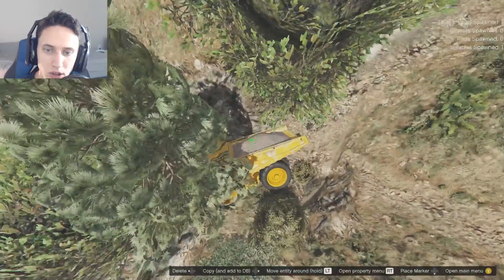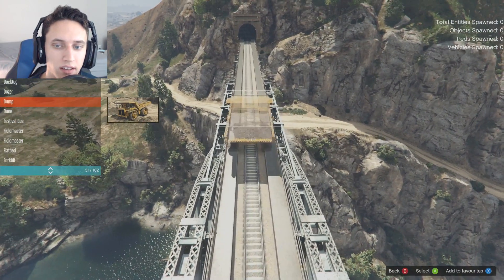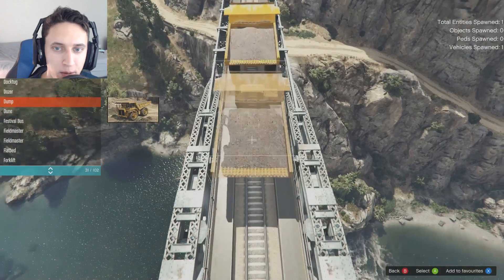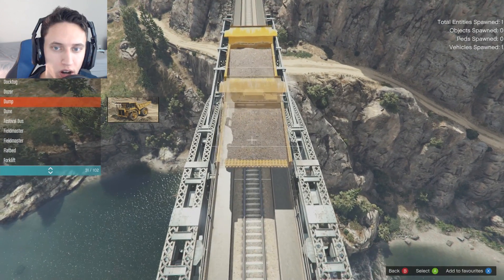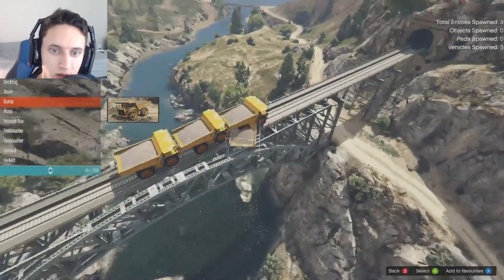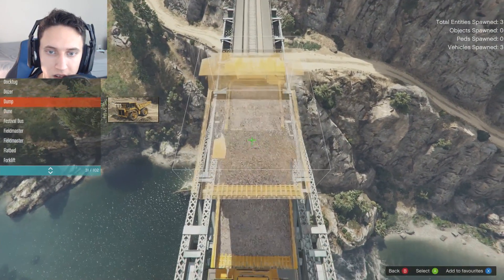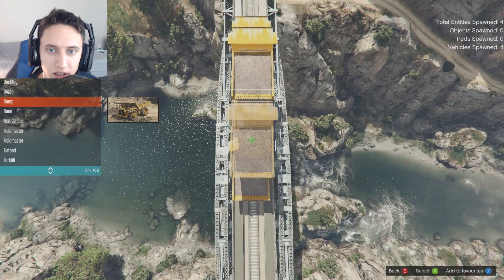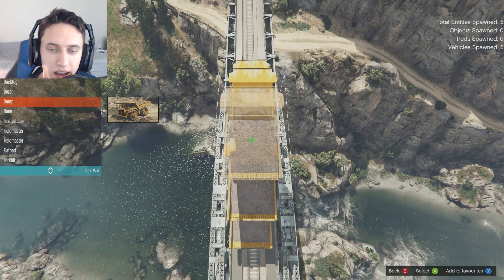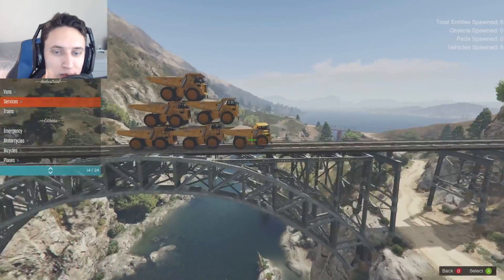Let's bring in some more dump trucks. This time we're going to make it a little bit more exciting — we are going to make a pyramid of dump trucks. Let's get this little construction project built. There's our first layer and our second layer. Here is our third layer and the icing on the top. There we go. We now have a pyramid of dump trucks. Now we just got to get this baby tested.